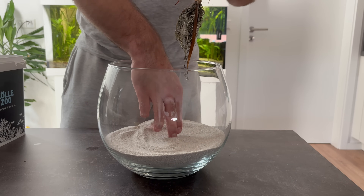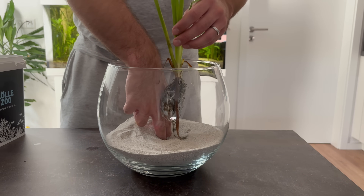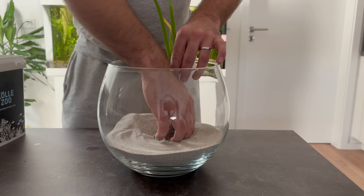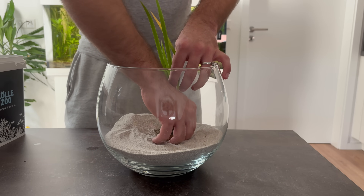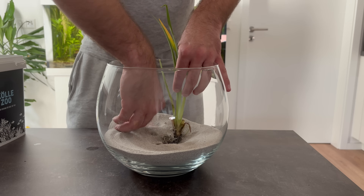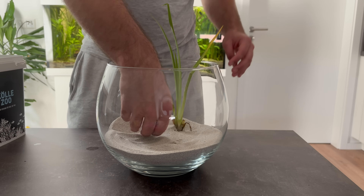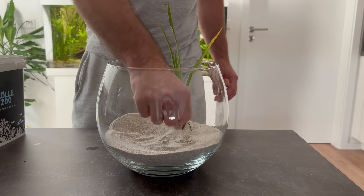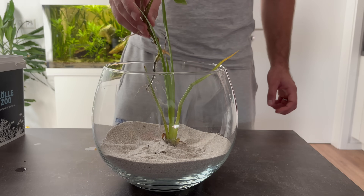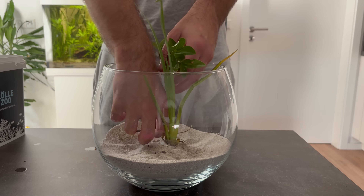I begin with the Yellow Flag Iris. In nature this plant grows along river banks and wetlands, where its roots act like a living filter pulling impurities from the water. In our small ecosystem it helps to stabilize the soil and keep the water clear over time. The tall leaves will also give some vertical structure, hinting at the feeling of a shoreline inside the bowl.